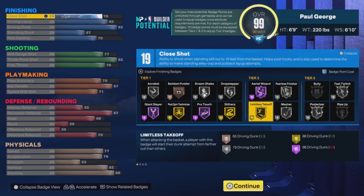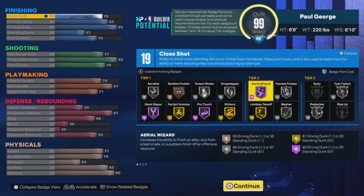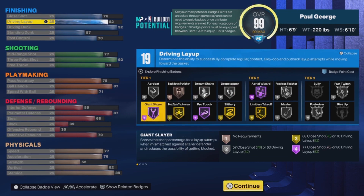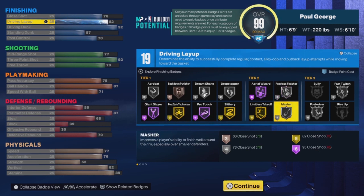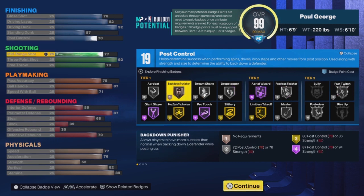The first thing you'll notice is that this build gets 19 finishing badges. You end up getting Limitless Takeoff as a Tier 2 badge, only because you're a small forward — that's a major W because it saves you a lot of badge points. You also get Aerial Wizard at Hall of Fame, though you only really need Bronze or Silver. You get Posterizer at Silver as a Tier 3 badge — not the best, but you can still work with it. You get 7 finishes overall, and your driving dunk is at 92, which is great, with 70 post control.